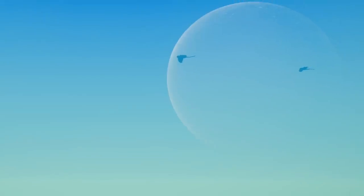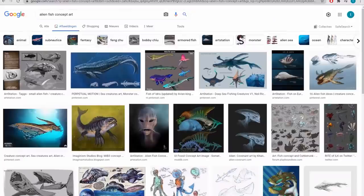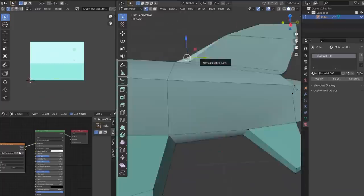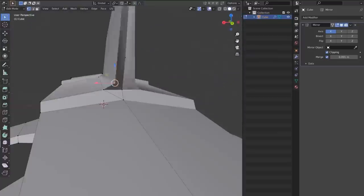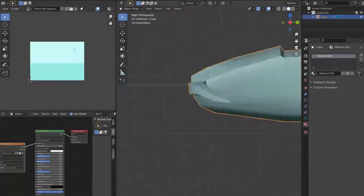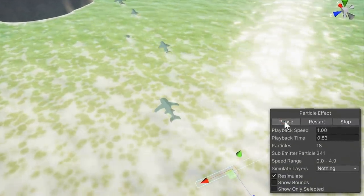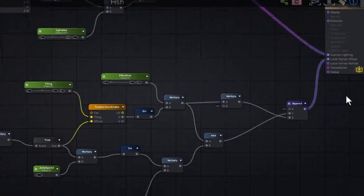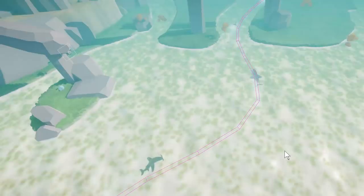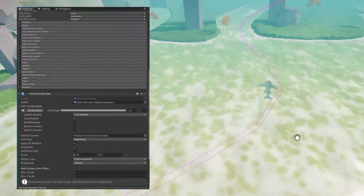Since there are animals on land and in the sky, it makes sense to add some life to the water too, so I set out to design some alien fish. After modeling and texturing, I used the same technique the birds use — spawning mesh particles and animating them through a shader. The shader was surprisingly simple because their movement is pretty much just a sine wave. Unlike the birds that fly in a straight line, these fish have to follow the river and avoid obstacles, so I used the splines plugin to get the particles to follow a spline.